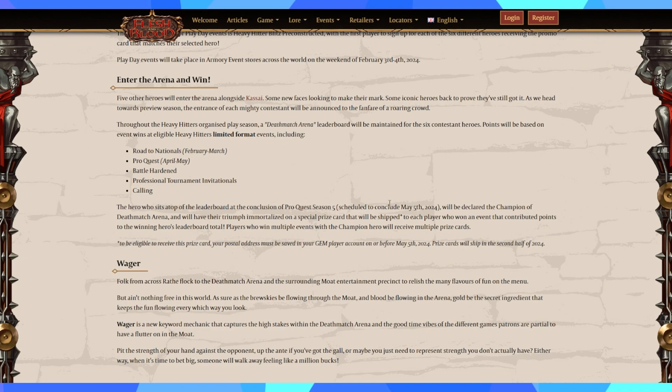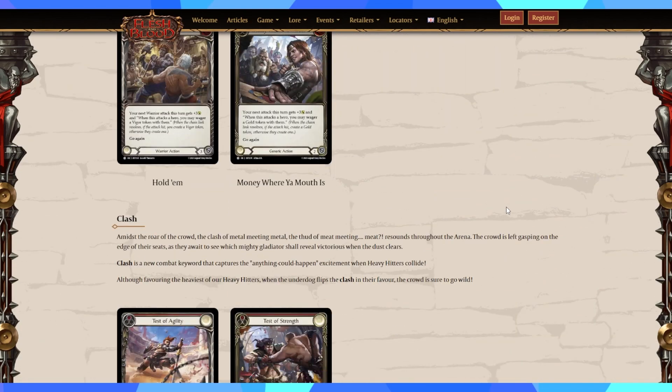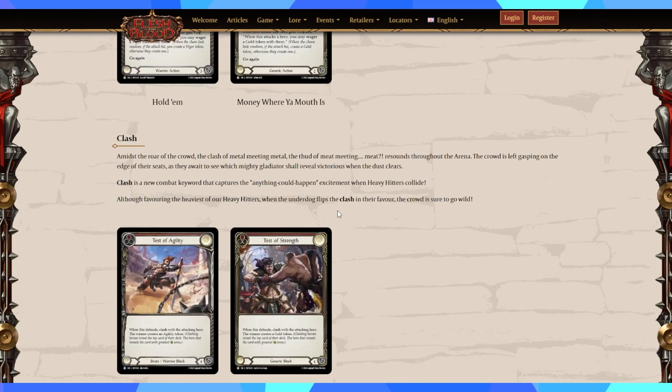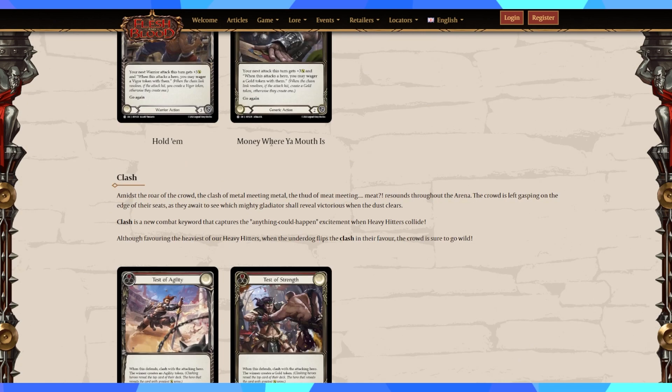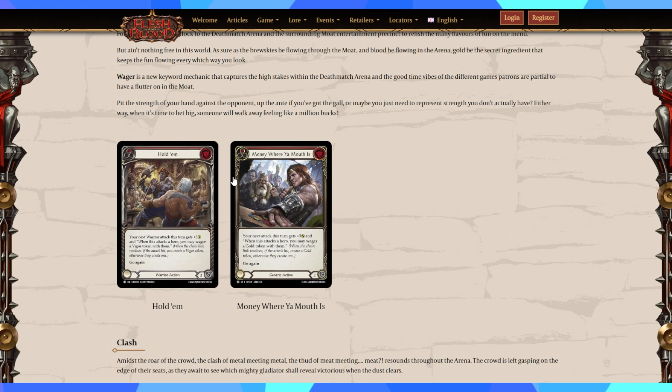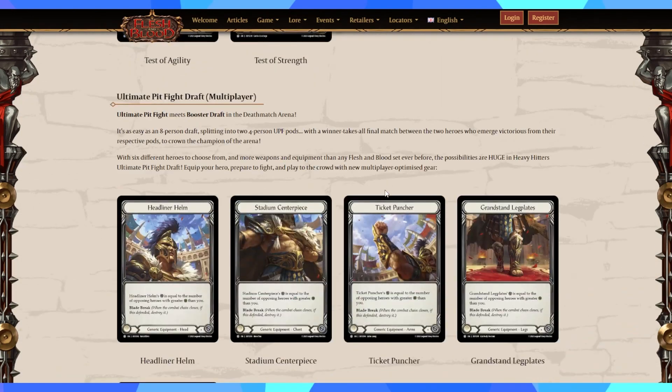Cold Foils are the only real cards you can count on for collectability — everything else can become anything at any point. Wager and Clash we already covered. We have our actual class cards and the generics. I'm hoping generics occupy the majority of the common slot, which makes sense for draftability and means there'll be a great number of generics, allowing everyone to participate in the fun new keywords of Heavy Hitters.